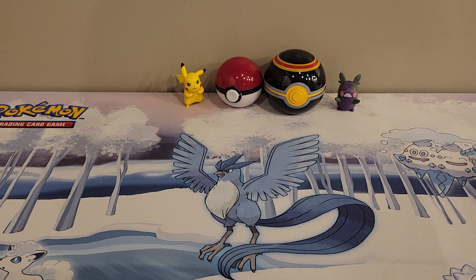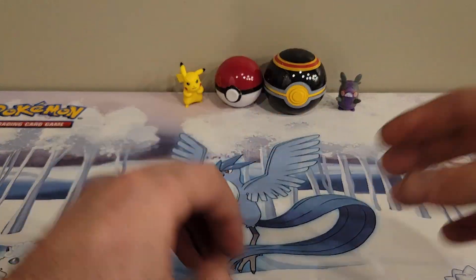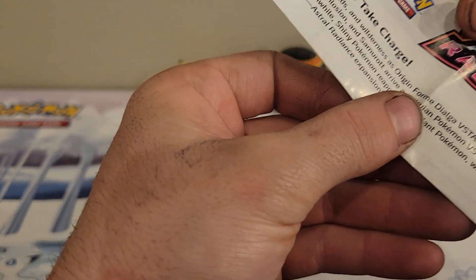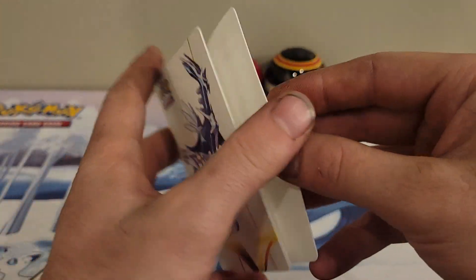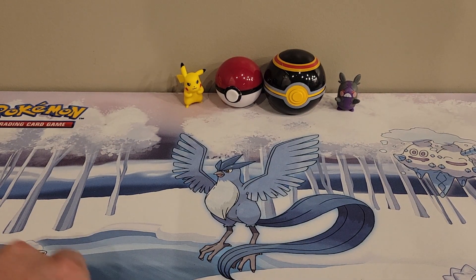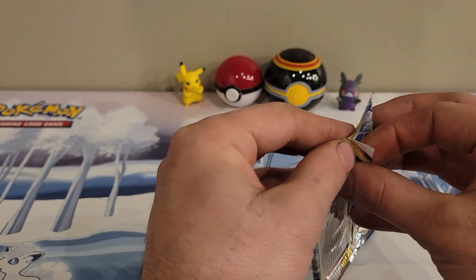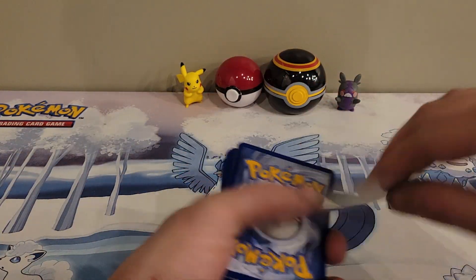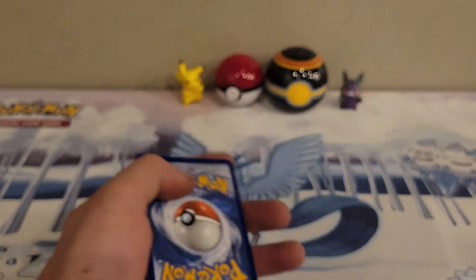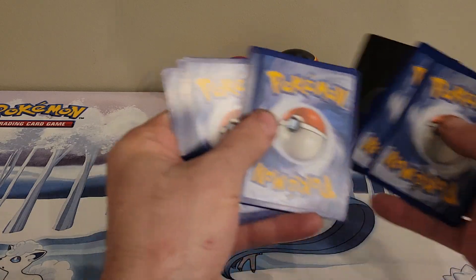We'll go ahead and start with the mini portfolio here. I actually don't know what this is — oh, it was like a rule book of some kind. But here is the little portfolio; go ahead and throw that in the drawer. Some of the other ones that I have — I'll crack right on into this Astral Radiance pack. I don't believe I have a binder yet. There's the code card.